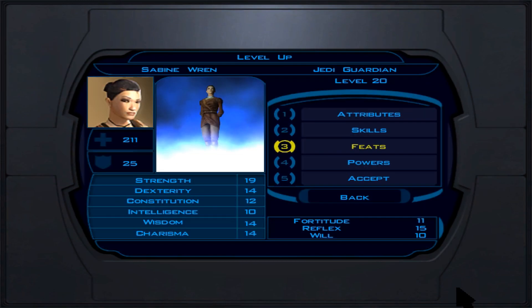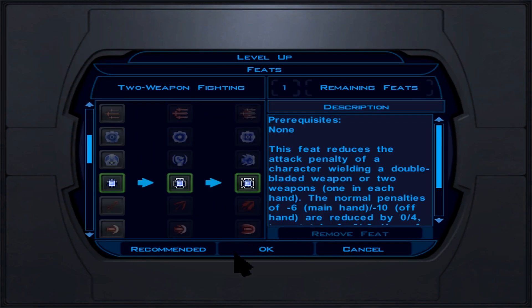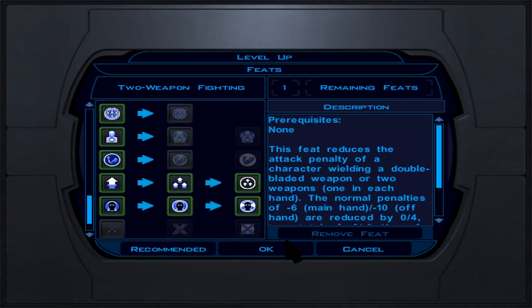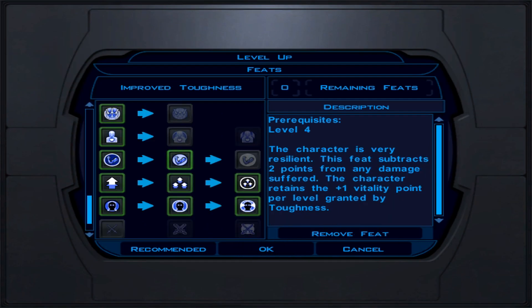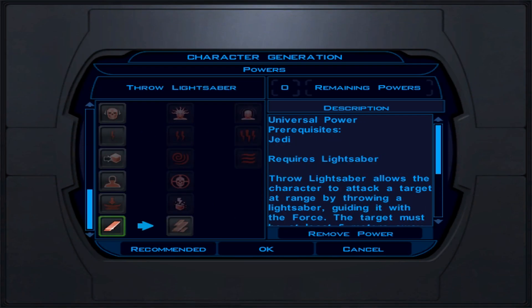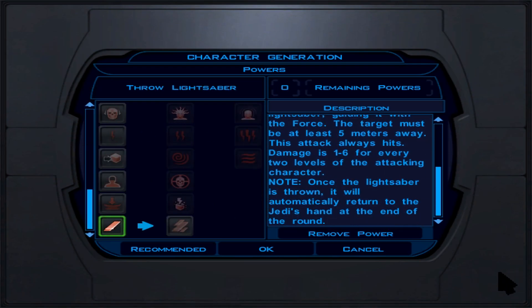Here are some final tips before ending this video guide. When starting out, attack foes from behind and use party members as tanks. Use concussion grenades early on to freeze enemies and attack them from any direction. Once you become a Jedi, focus on crowd controlling enemies — your party members can help with this too. Use Valor and Knight Speed to buff up when needed. Abuse Force Jump whenever possible.